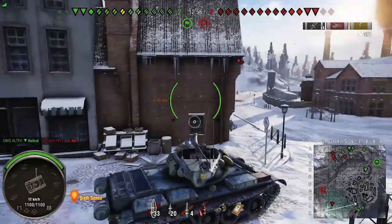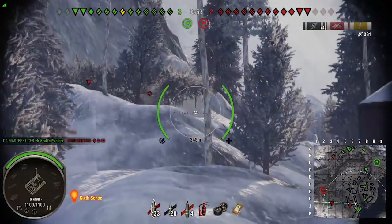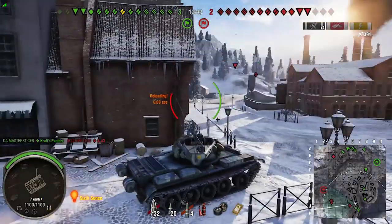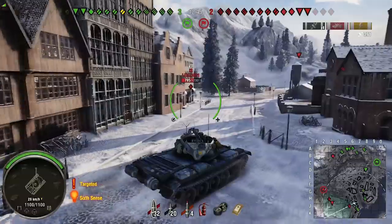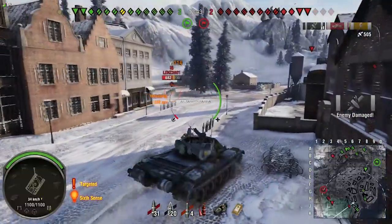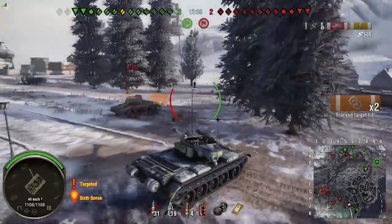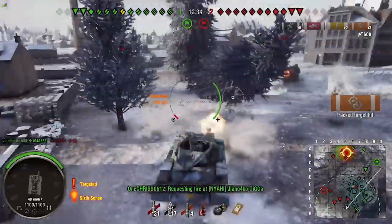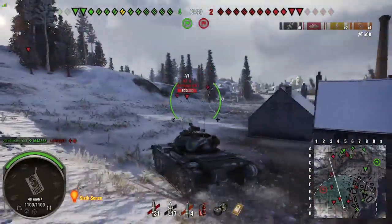That VK 36.01 H - this is a Sherman gun, same statistics as a 76 millimeter Sherman gun. The fire rate's a bit quicker here though. You know how many problems you can have with just a Tiger if you come up to it in a Sherman - same deal here. We'll get around to his soft side now. I've loaded gold anyway - you just cannot rely on the standard shells. You just cannot rely on it.